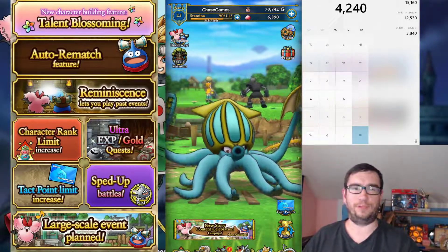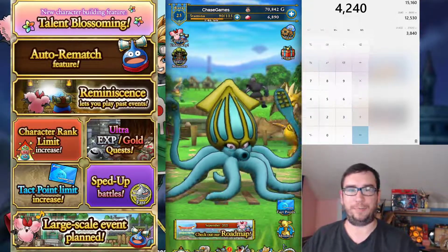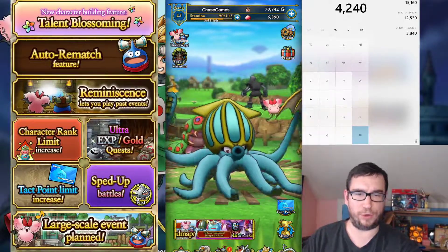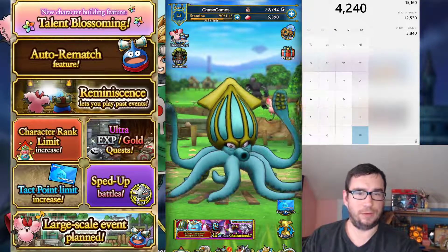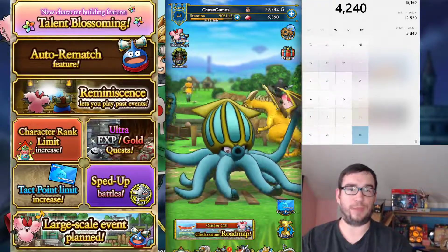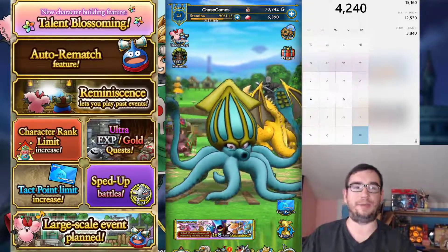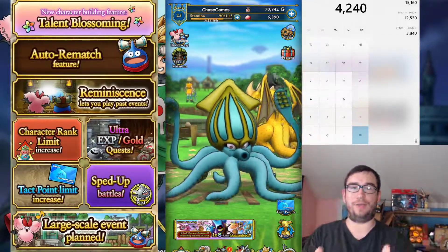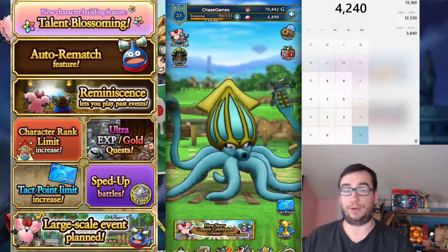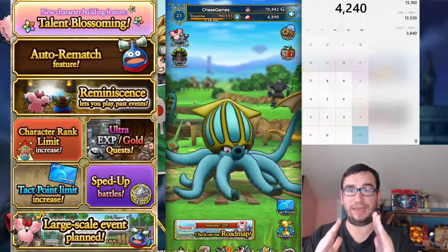I would hope that we get another campaign like that when rank 7 comes. We have rank 7 coming next month — sometime next month, maybe not at the beginning, maybe closer to the end. We're getting rank 7 next month, so you're going to need a lot of Iris. I mentioned this in the last video — save your Iris. If you have a new unit or a good unit that needs to be ranked up, do that. But if you're like me and you're just trying to get your whole box ranked up, put that on pause.